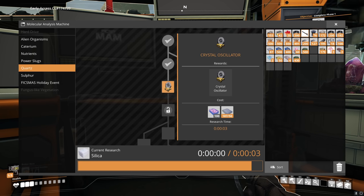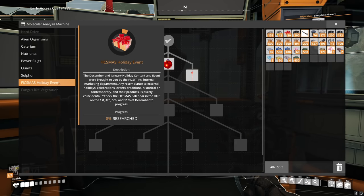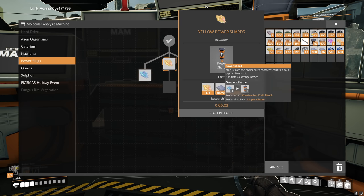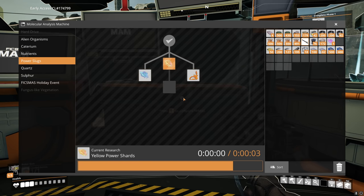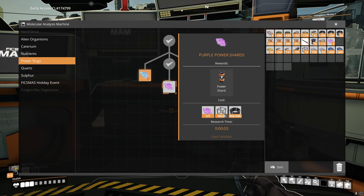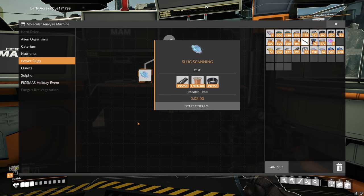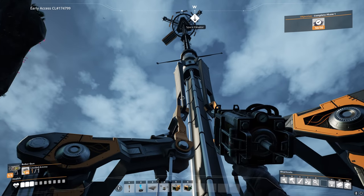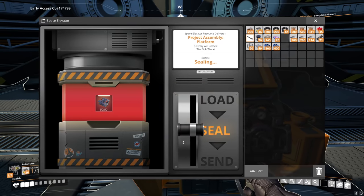We've got plenty of quartz. Sulfur — haven't found any coal yet, need to do a little bit of a search. We did have a yellow slug in storage so let's start the power shard research — mucus from the power slug is compressed into a solid crystal-like shard, radiates a unique energy. That allows us to research purple ones. I already have a purple one, I just need a bunch more modular frames. We've knocked out a whole bunch of research now — we still haven't got zip lines though. However, smart plating is finished, so let's go load that up.